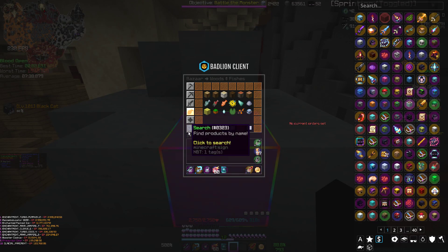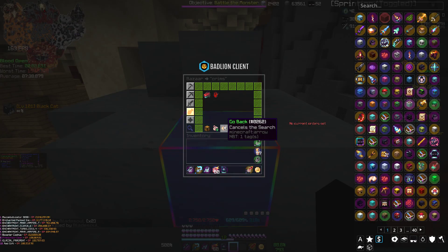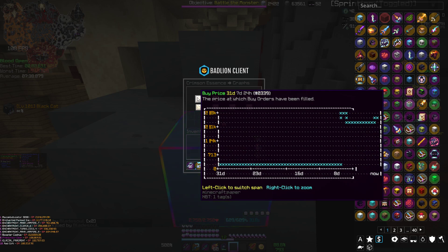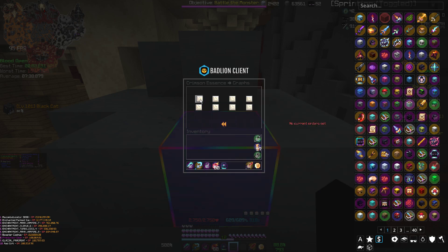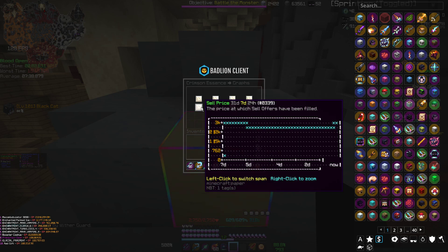We can just check the bazaar price also for it — it's called Crimson Essence. I don't think the price really changed that much. As you can see, it hasn't changed that much.